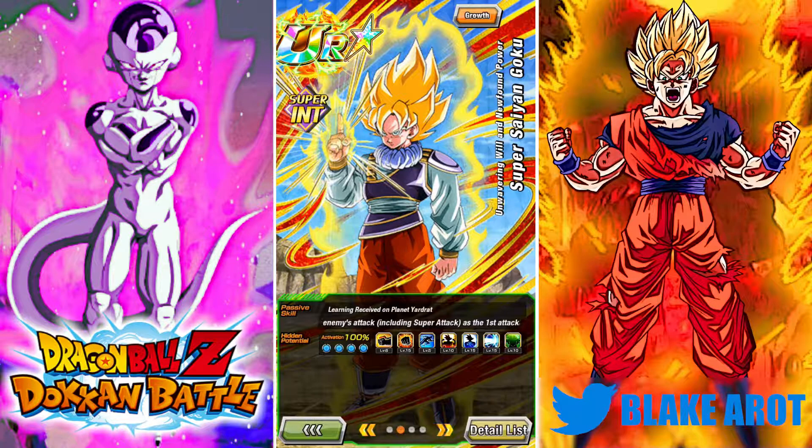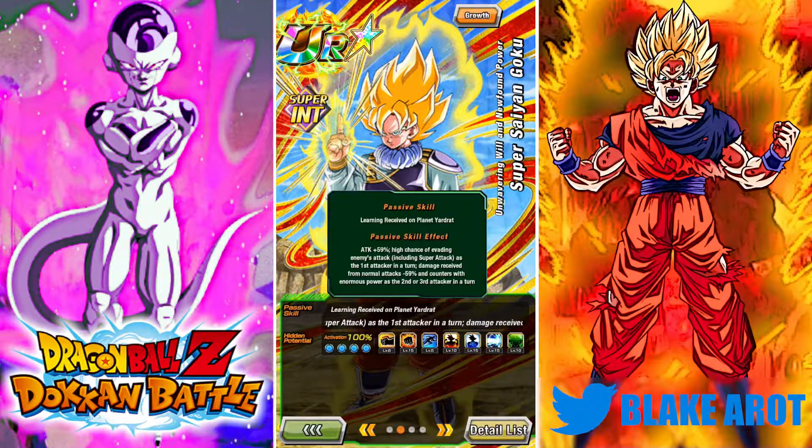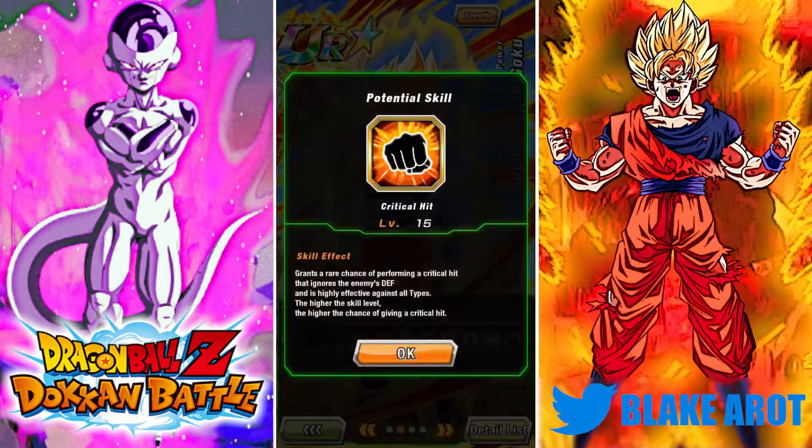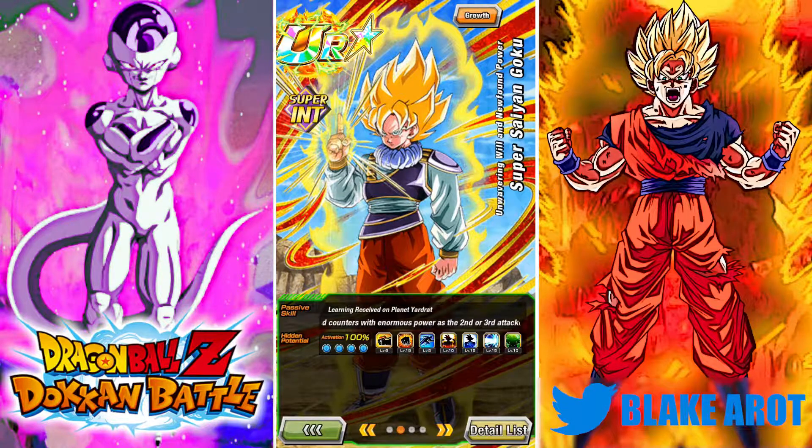The thing about this passive is you never want to have him as the first attacker in the turn, ever. Because the way that dodge activates — if you put him in the first attacker slot, he will only be able to dodge after he attacks. It doesn't know he's in the first slot until after he attacks. So it's much better to have him in the second or third slot, plus he'll do extra damage. I did go max crit on him just because he's a counter unit — you always want to give counter units max crit.